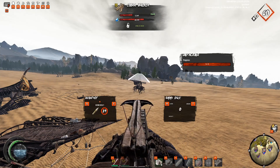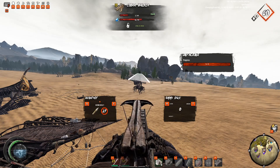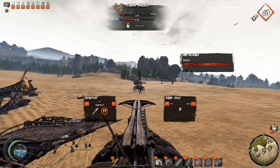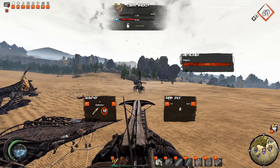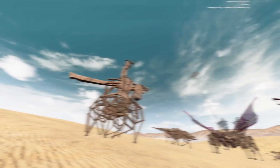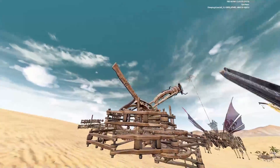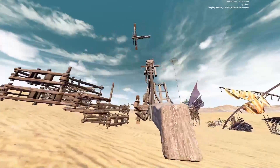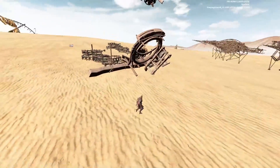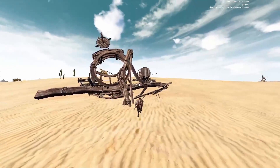That pretty much wraps it up for this video about the Cobra. As I mentioned, the Walker is too new for us to know its true potential, but I really think it's going to change the way people play the game, even if it only causes an intimidation factor and a little more caution when attacking a base or trying to avoid having your own walker get attacked. Thanks for watching, and if you enjoyed it, please hit the like and subscribe button. For more Last Oasis content, check out my page or leave a comment with something you'd like to see a video made on. Good luck out there, nomads, and I'll see you in the next video.